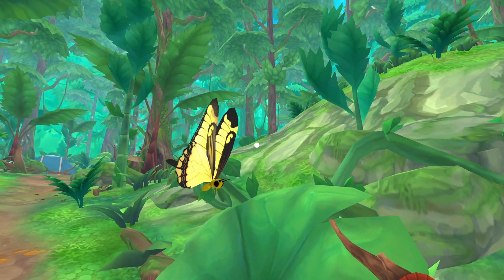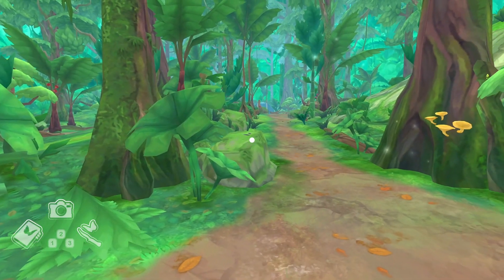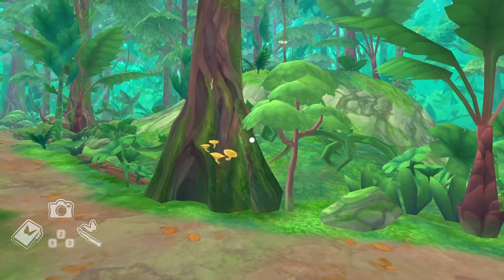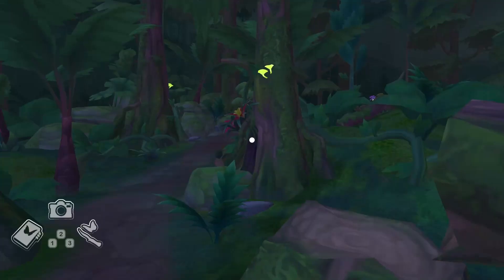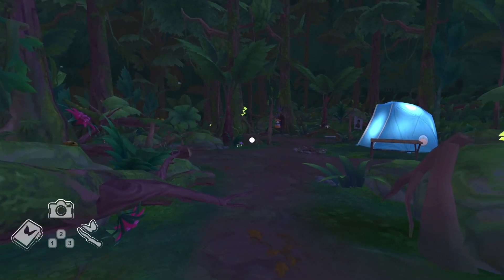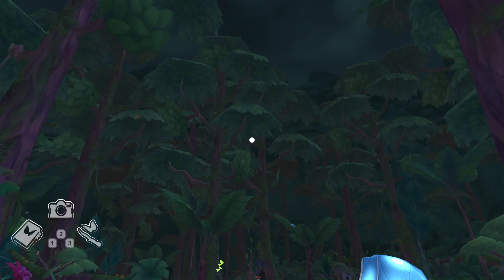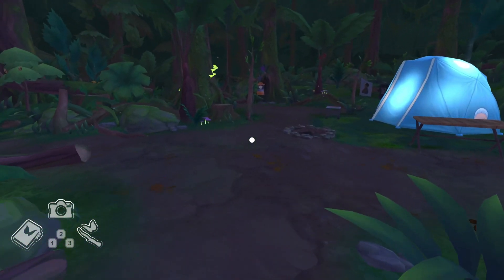One of my favourite things to do in Flutter Away is just to stop and look around with the camera taking in the views. The scenery in this game is so stunning and relaxing both at day and night, and with the super peaceful music and the sounds of the birds it makes for such a nice immersive experience. I do recommend, as the game suggests, playing with headphones.